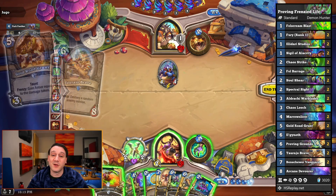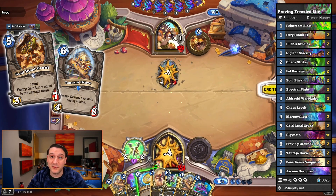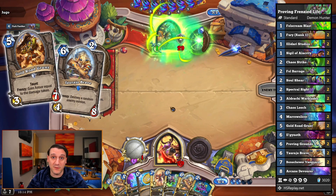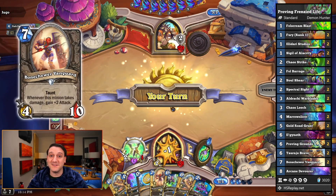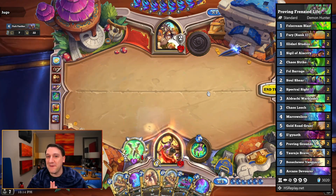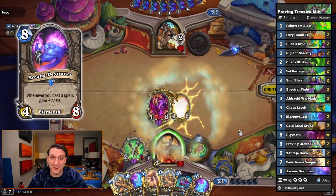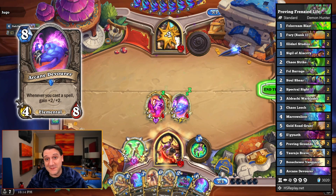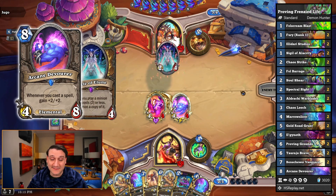We've got a couple of Frenzy minions, Gold Road Grunt and Taraho Brave, who are both guaranteed to trigger their frenzies when pulled off of Proving Grounds. So we'll get a bit of armor and a decent taunt, or we'll manage to kill one of the opponent's minions whether they be divine shielded, huge, whatever. The Bone Chewer Vanguards become a lot more threatening right away thanks to Proving Grounds. And finally we've got a very peculiar inclusion — Arcane Devourer. If the opponent isn't able to deal with it right away, we've got a ton of cheap spells to build it to ginormous proportions, as you saw in the intro.